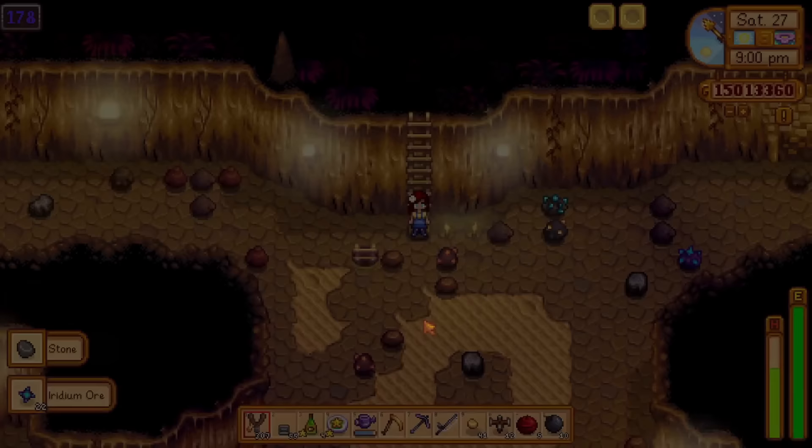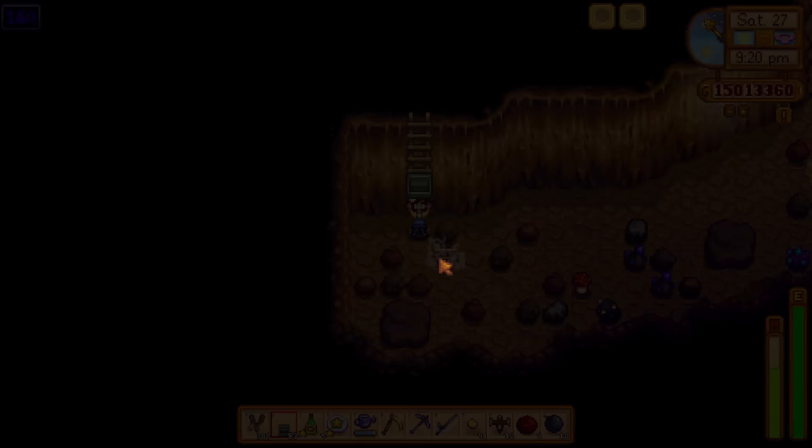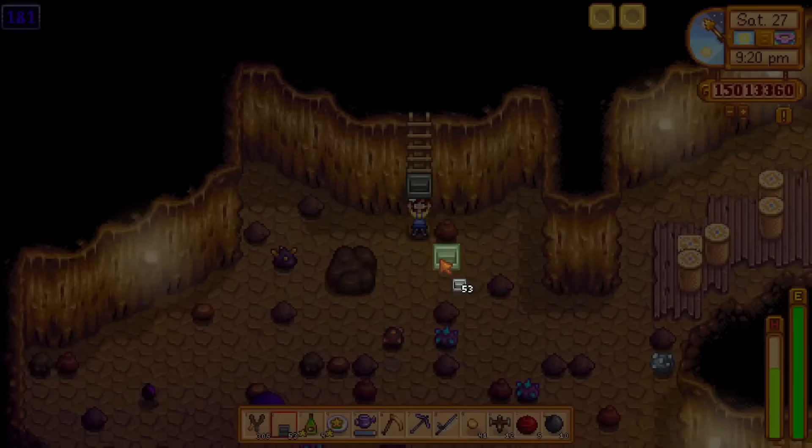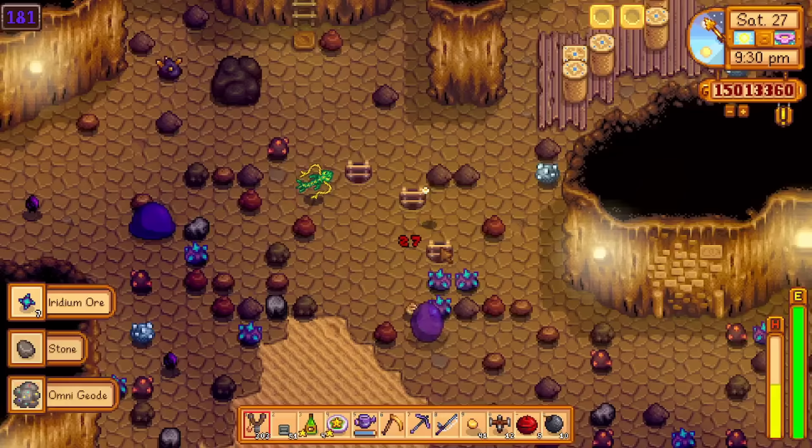Naturally, you can use Key Seasoning to increase the luck bonus by 2, giving you a plus 6 to your luck. That is huge and it will make a big difference in the mines, trust me. As you can see from this clip, I am getting more prismatic shards than I will ever need — and that is just the power of luck.